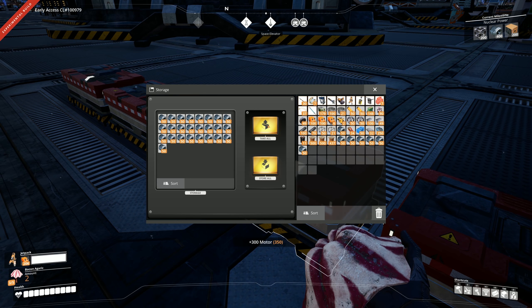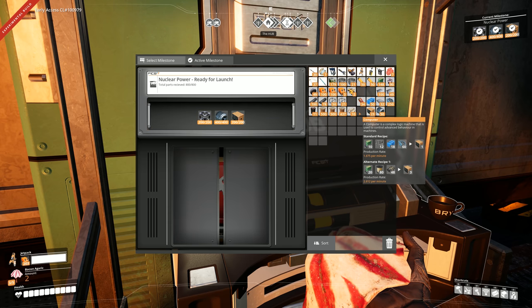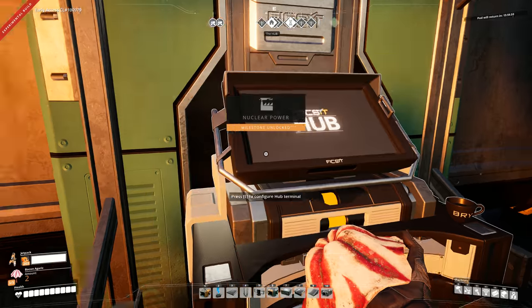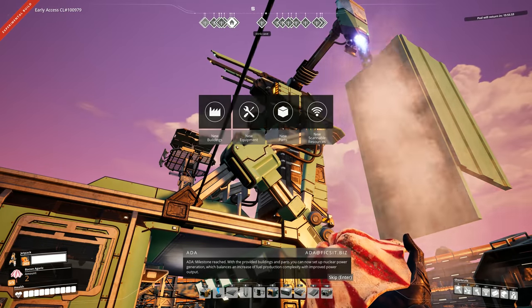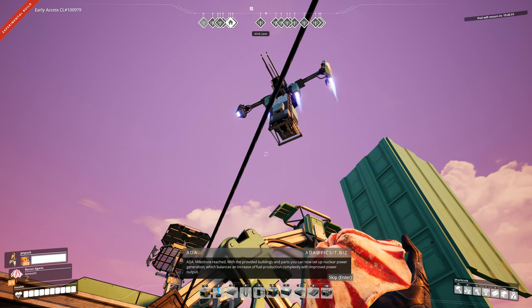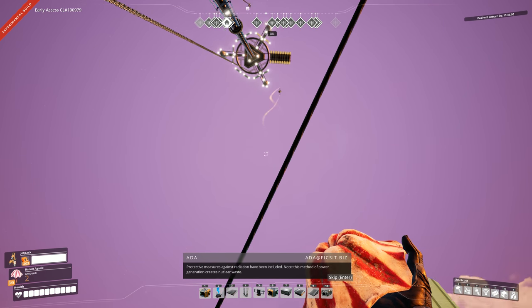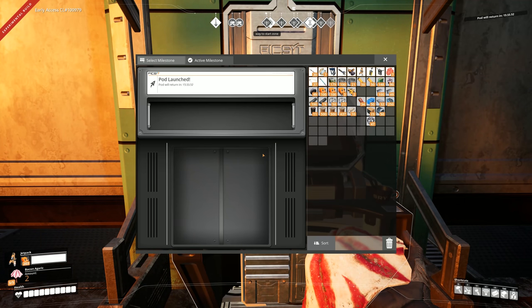In order to make the aluminum stuff that we need — I had to wait a while to get some computers made, but got them made now. I did that off camera just to save you guys the time. Here we go, we're going to unlock nuclear technology. With the provided buildings and parts, you can now set up nuclear power generation, which balances an increase of fuel production complexity with improved power output. Protective measures against radiation have been included. Note: this method of power generation creates nuclear waste. I love watching that thing take off.